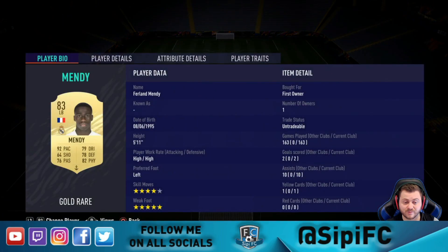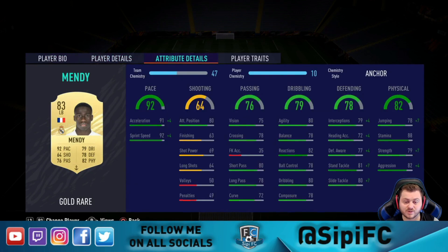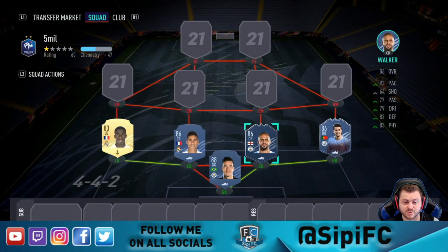Ferland Mendy has the high/high work rates which I really enjoy — I like fullbacks that are able to get back quickly. The work rates aren't as noticeable in FIFA 21 as they were in FIFA 20, but it's still good to have high/high work rates on your fullbacks if you can. As his stats suggest, he's definitely one of the better gold cards going around, not just for his position — still a really usable card even in March.